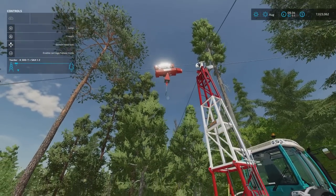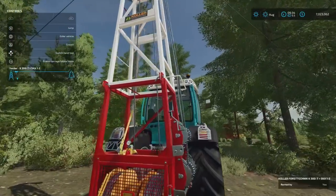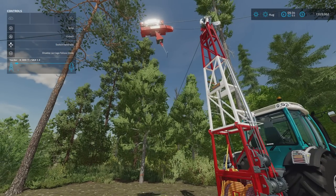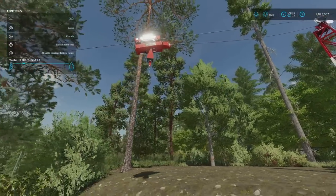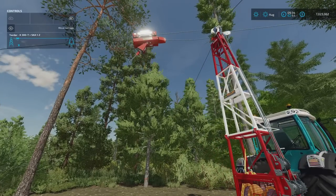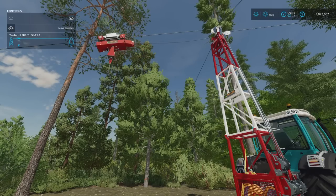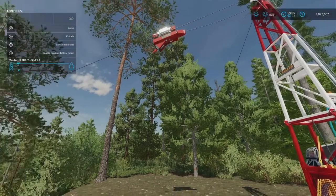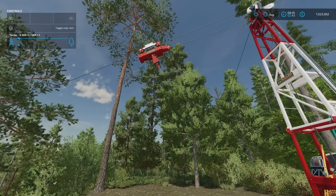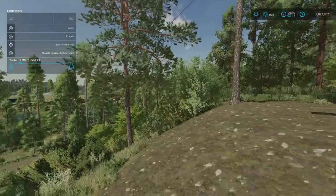We've got a few options now. Coming over to it, I can enable carriage follow mode - press L3 and wherever I walk, the carriage will follow me. Press L3 again to disable that, then go R1 and right stick side to side to move the carriage manually. So I could just stand up here and send the carriage off. If you're working with other people on multiplayer, one person can be at the top operating it and someone else further down. Since I'm on my own, we'll use follow mode.